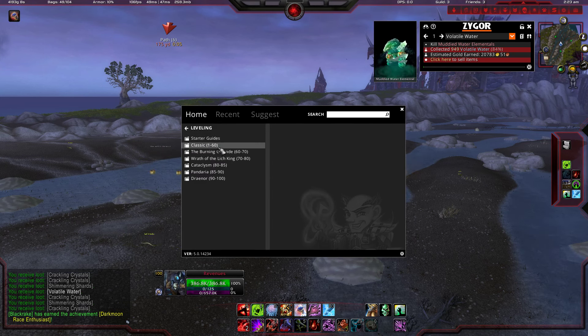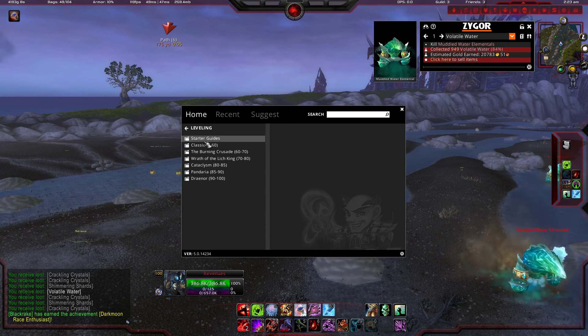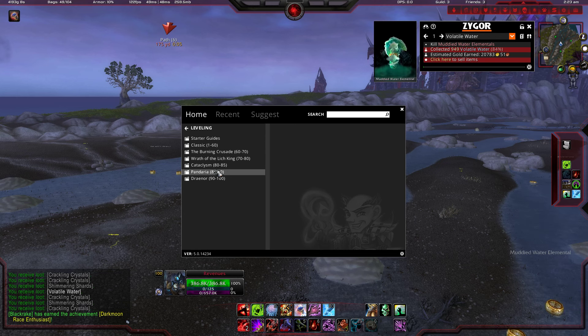The guide is here from the orange button. As you can see it's leveling. At leveling you have all start zones: Classic, The Burning Crusade, Wrath of the Lich King, Cataclysm, Pandaria, and Draenor. You have all you need here, and this guide calculates the route for you very fast, so you never have a headache when you level.